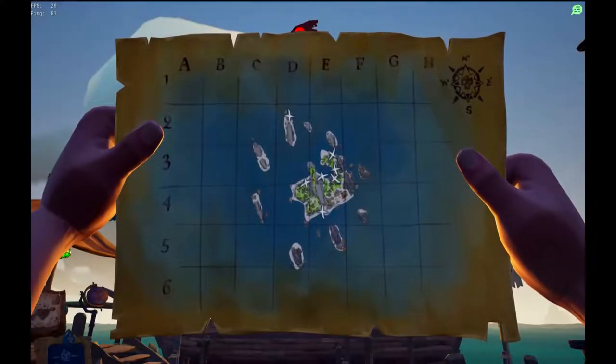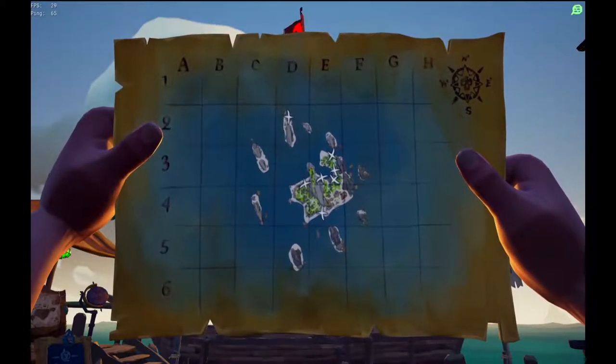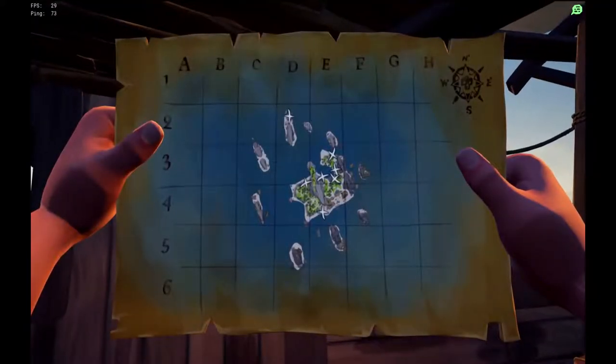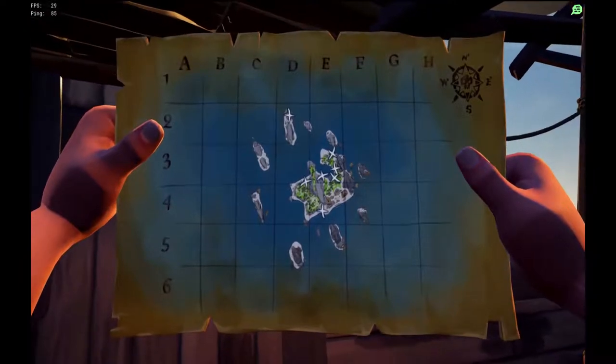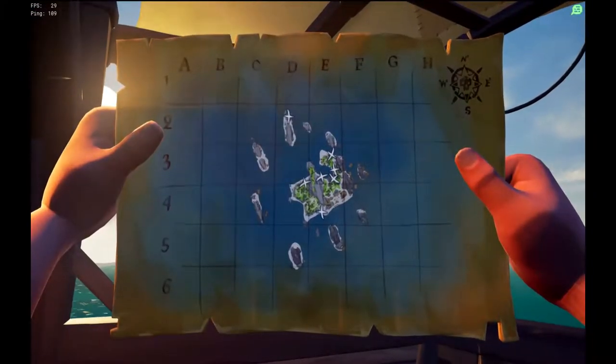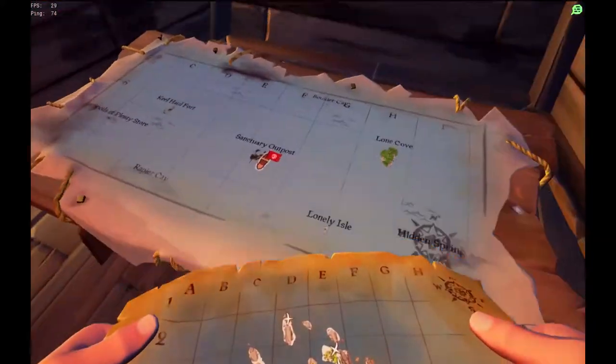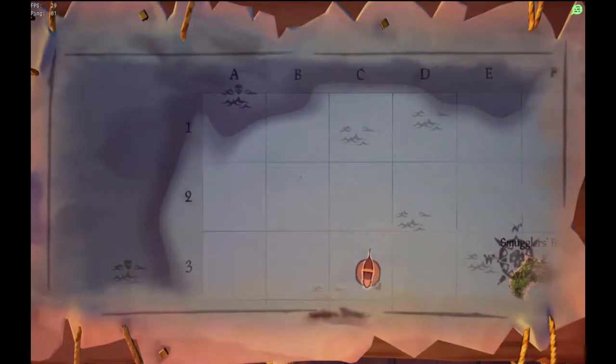By selecting it in the wheel you will see the map or scroll associated with the Voyage. Looking at the map you will see a particular layout of the island. Don't try and line up the ABC123 that you see on the scroll with what you see on the map table, because you will not find the island in that location.